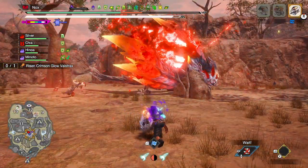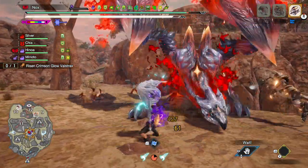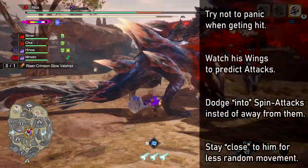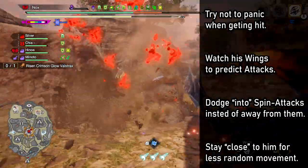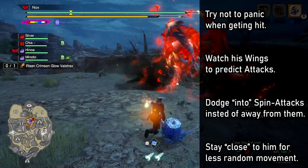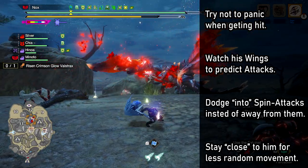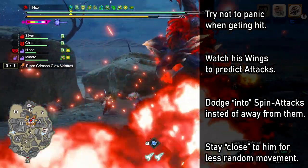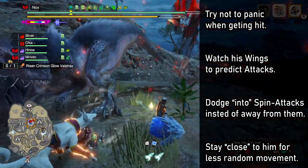Try to stay calm and keep a cool head. A lot of deaths in this fight happen due to hunters panicking. It's super important to stay calm when you get hit and don't rush the escape out of all situations. You can actually predict a lot of his attacks and movements by watching his wings — if he's readying his left wing, the attack will go to the left; if he's readying the right, it will go to the right. Watch the wing and escape in the opposite direction. If you find yourself having trouble with any of his spin attacks, a single level of Evasion and dodging into the spin rather than away from it can actually make dodging those attacks quite easy. While a lot of his moves look intimidating and deal huge amounts of damage, most of them can actually be dodged or countered with a little practice.